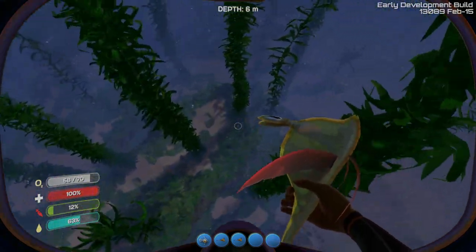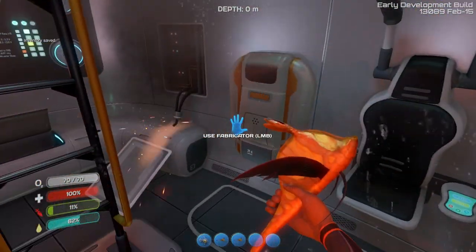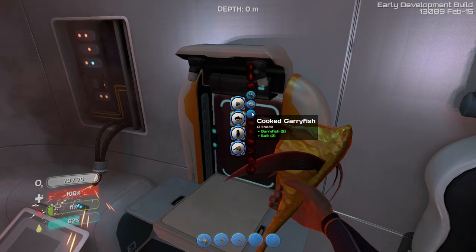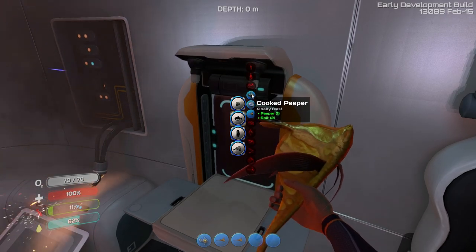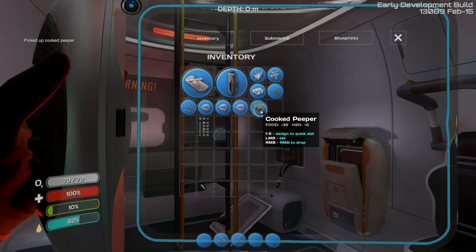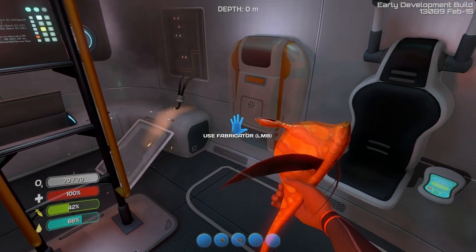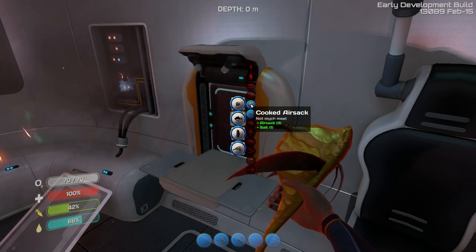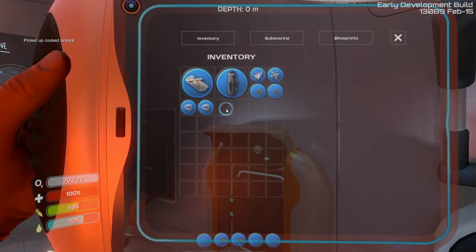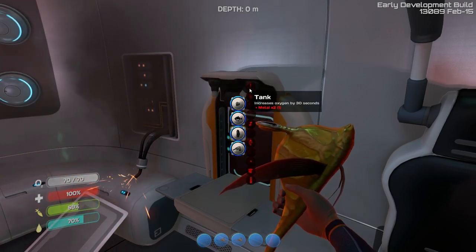Aren't the graphics amazing?! All right — we're at the fabricator. Food! Two salt, two salt, so everything takes two. Make it! Oh yes! All right, now we need water. Cook it.